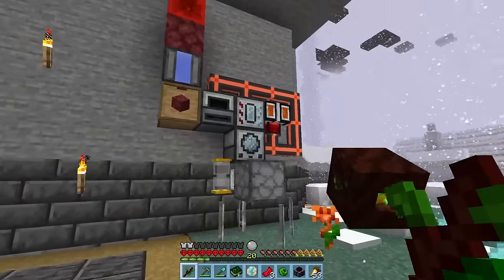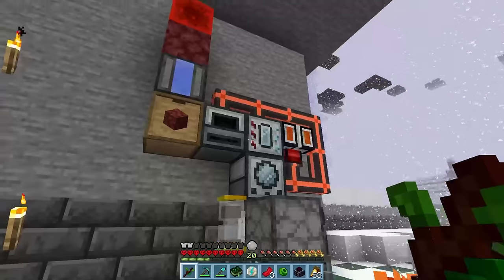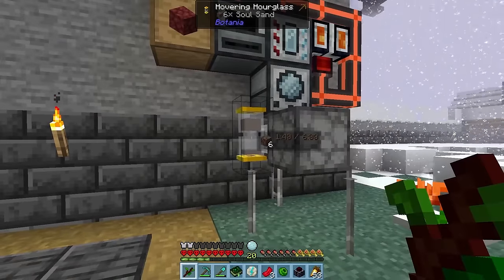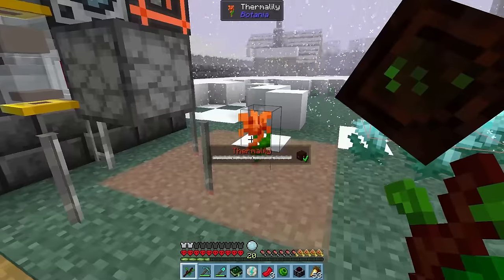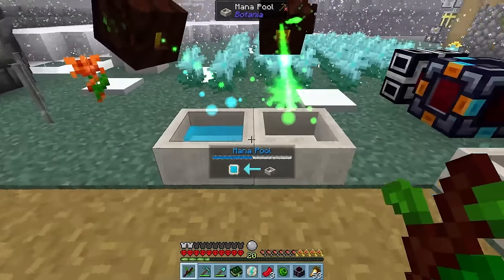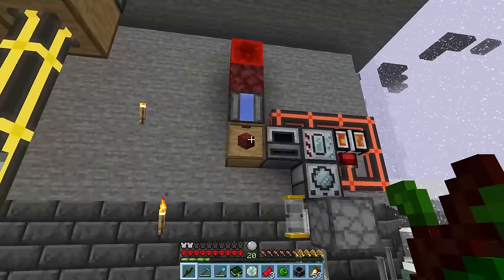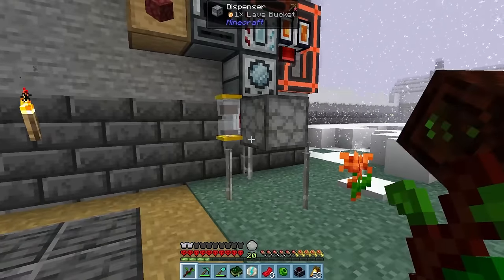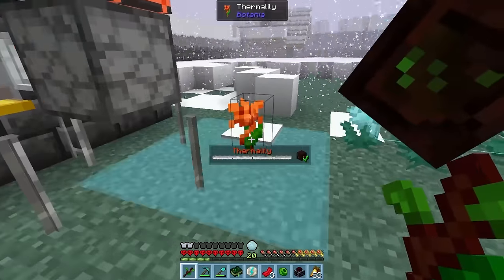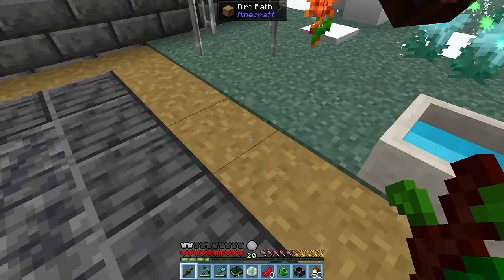Over here, we have a self-refueling lava generator which produces excess lava that we can use for other things. Like putting a bucket of lava into a dispenser with a hovering hourglass set to 6 minutes, we can feed one thermolily. This'll consume the lava source and generate some mana for 1 minute, then it needs 5 minutes to cool down. The problem is, the mana generated is not that high, so we would need dozens of this setup. 55 of these in fact, to fill up a mana pool every 6 minutes — not ideal.